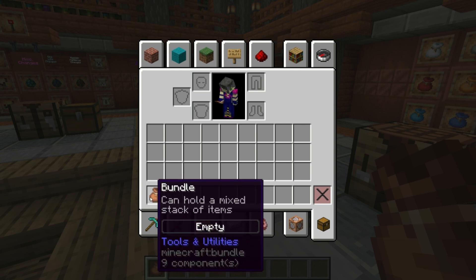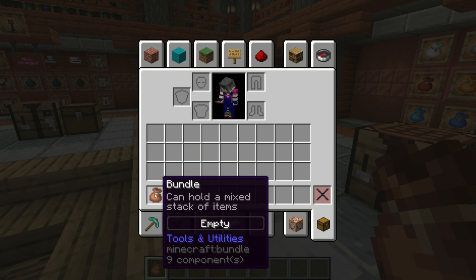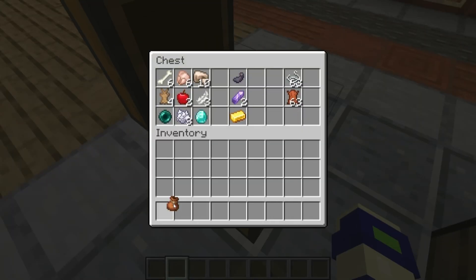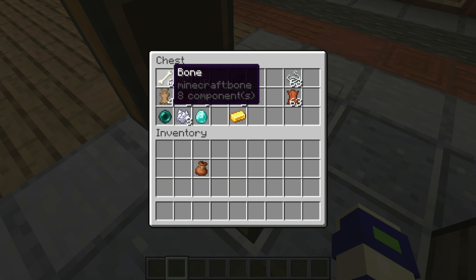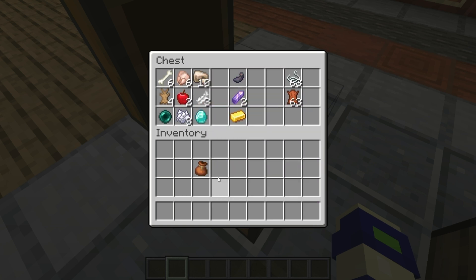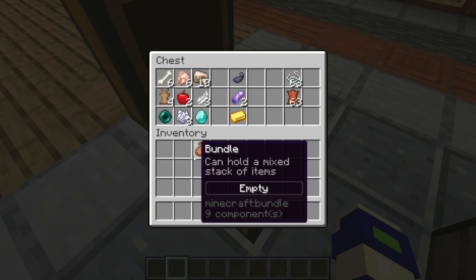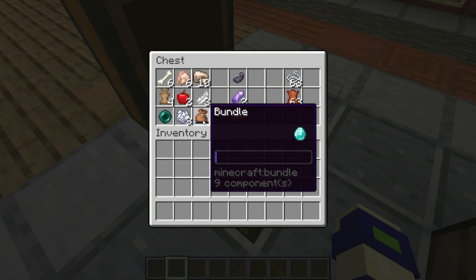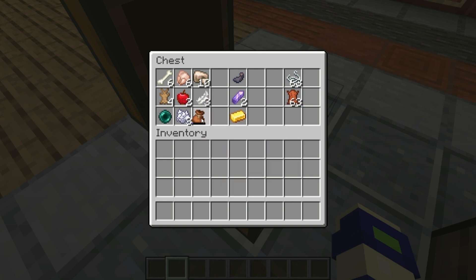Here we go — you can see we have the bundle, a very cool little item design. It says it can hold a mix of stack items, and that's exactly what it means. For example, I have like six bones, six raw chicken, raw iron, rabbit hide, all this stuff. I can carry all of this inside of one bundle. You pick up your bundle and right click on it and it will pick up the item you're hovering over — I was hovering over the diamond and it picked up the diamond.